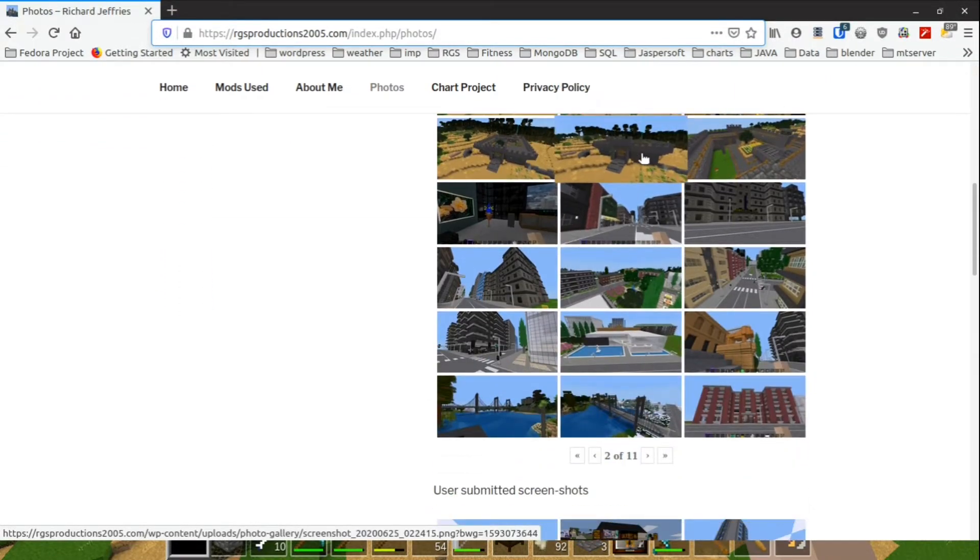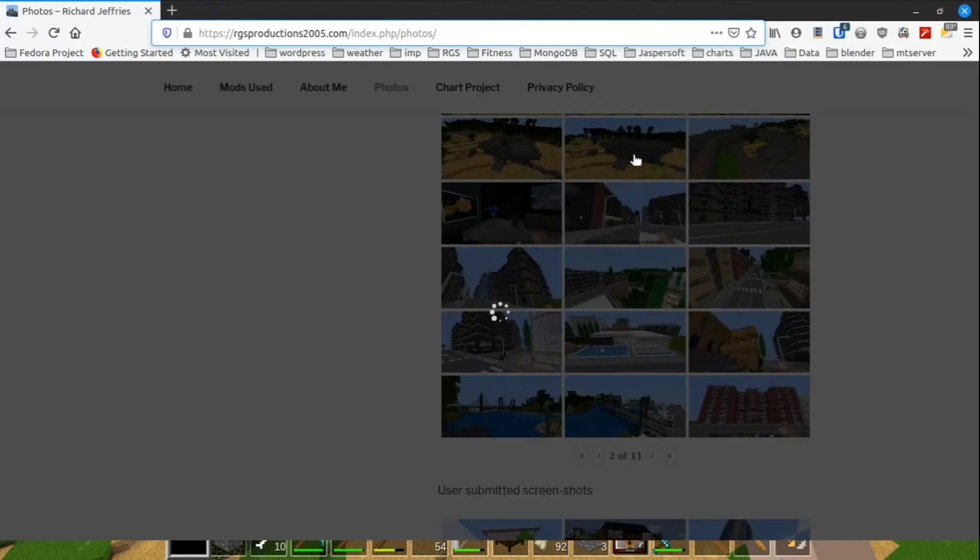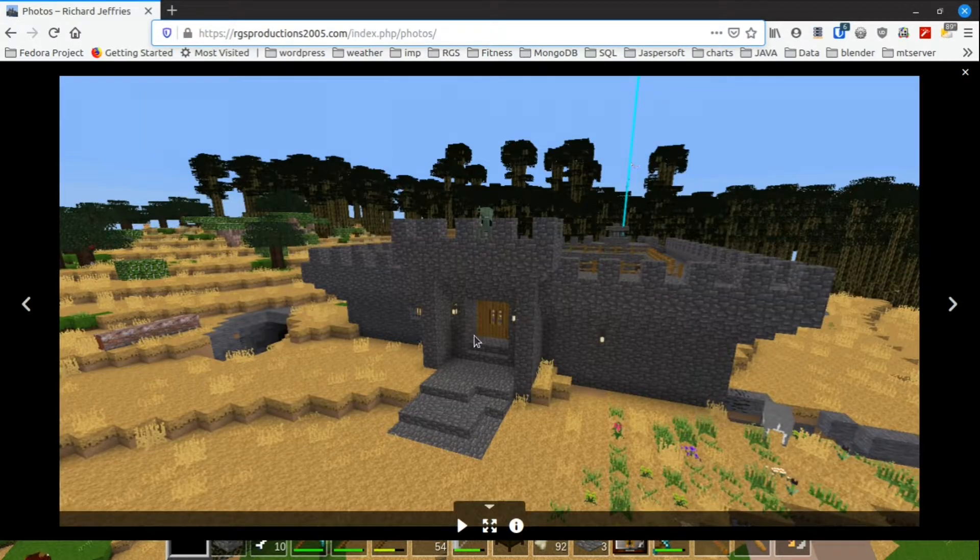If you remember from the last episode, we had this photo of the castle. Now I'm going to show you how to turn this — it's like one of those HGTV or Learning Channel makeovers — we're gonna go from this house to that.